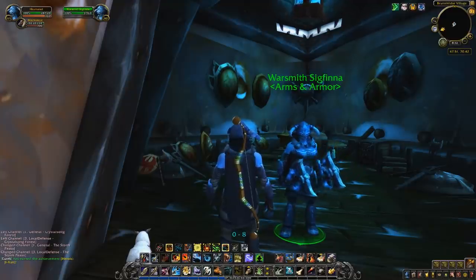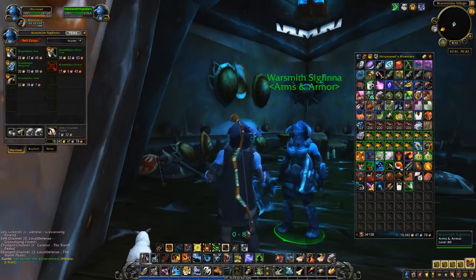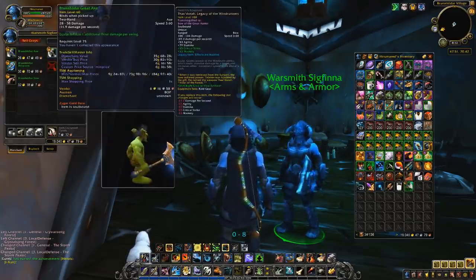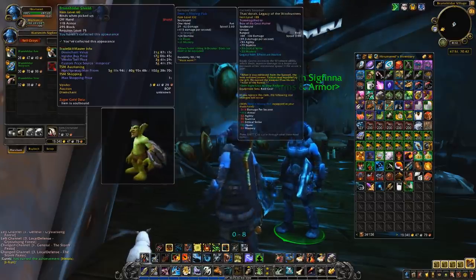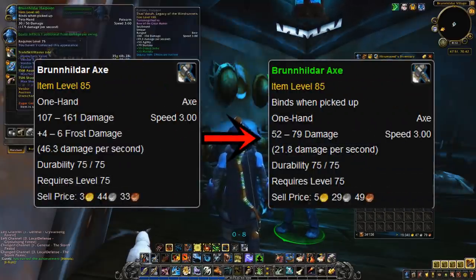But then in Legion, Blizzard upped the quality of all of the weapons and the shield to green quality, which also changed them to bind on pickup, so they can no longer be sold on the auction house. Most of them kept the exact same effects they had, where they still did frost damage on each attack, except one of the weapons got the frost proc removed and instead was given normal stats for some reason.